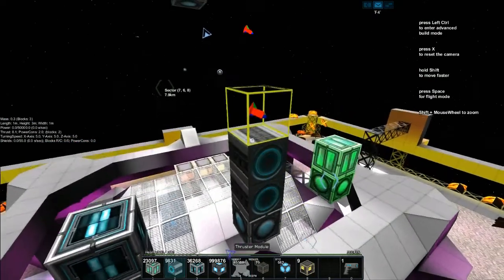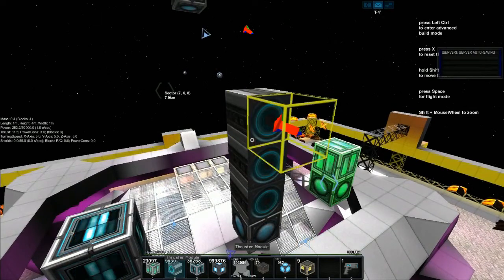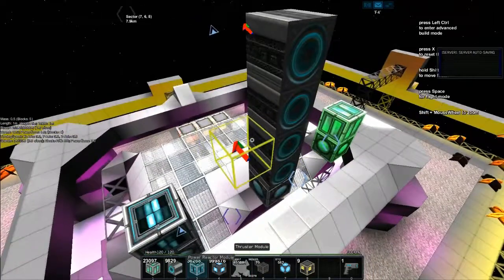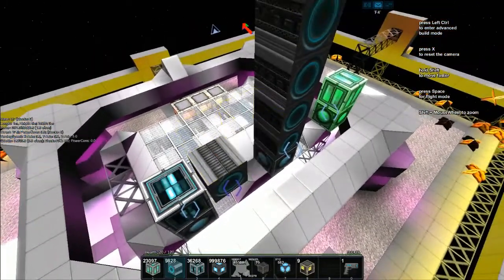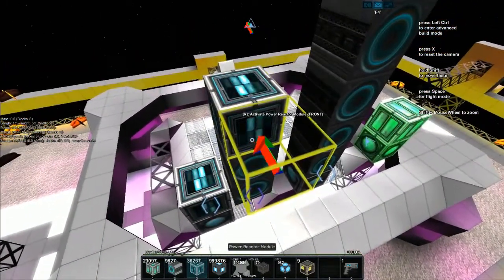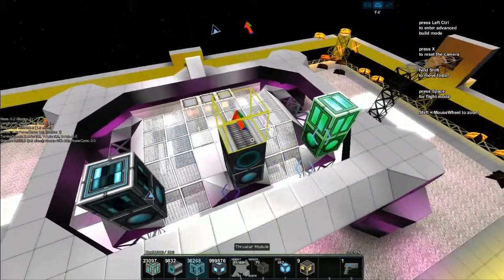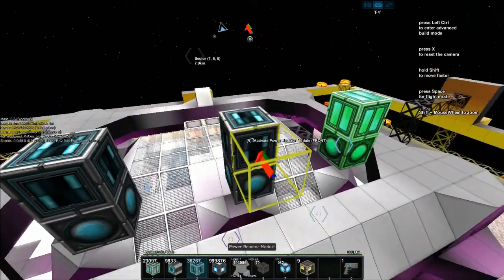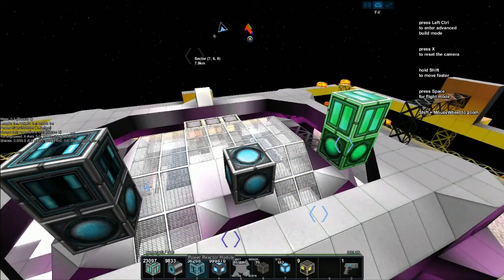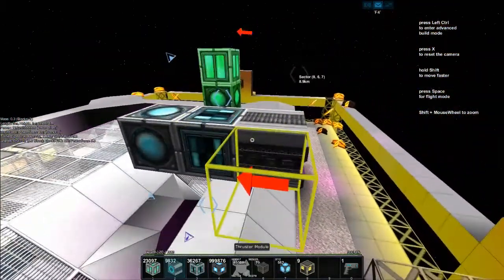If I add another thruster it's 8.1, and it will continue to go up. You get more efficiency by having them connected. Effectively: add more thrusters, get more thrust. Thrust requires power when you're using it, so that will drain out if you don't have a good enough power reserve. Generally speaking, one power block and one thruster is the most basic ship you can make.